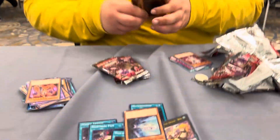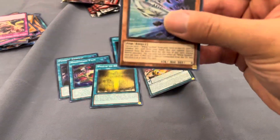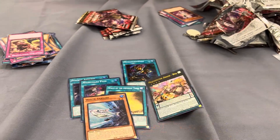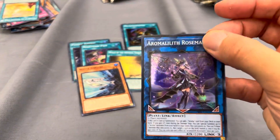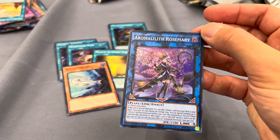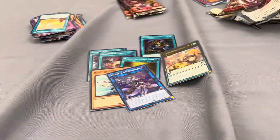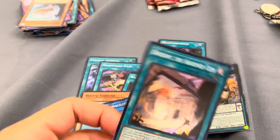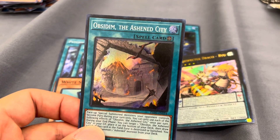Yeah, White Sardine. Fish. You got Aromalith Rosemary. A dark aroma card. You got Obsidian Ashton City. This looks really cool.